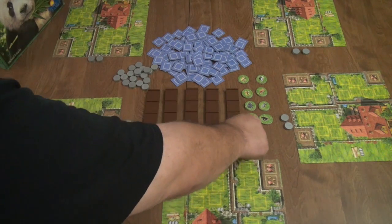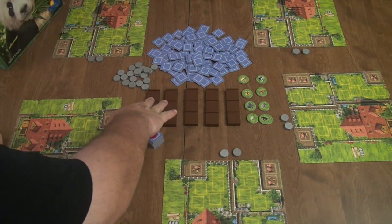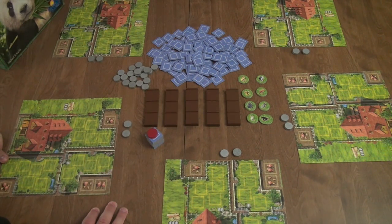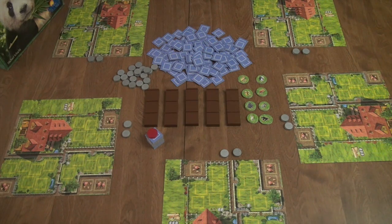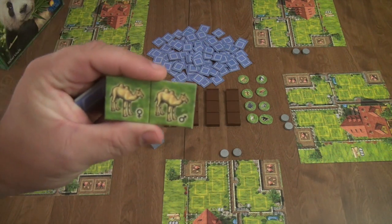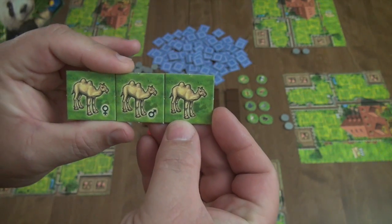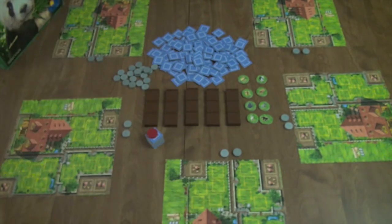First of all, these circular ones are baby animals representing the different animals in the game. You're also getting these pieces that represent the trucks you'll be using to transport your newly purchased animals to your zoo. You'll also get a whole bunch of different square tokens representing the different animals. The animals have basically three different kinds of tiles: male, female, and neutered animals.